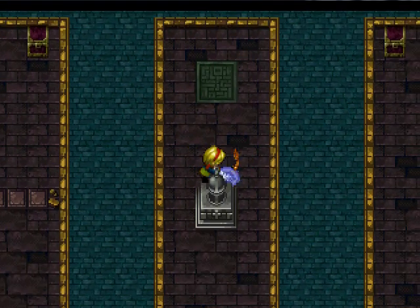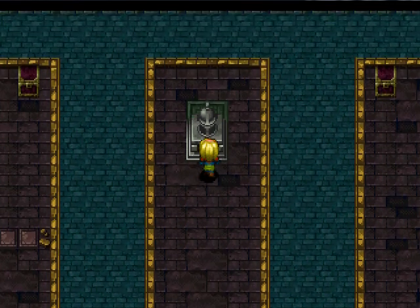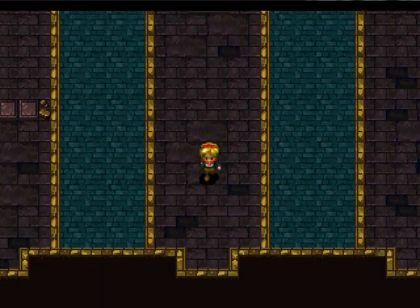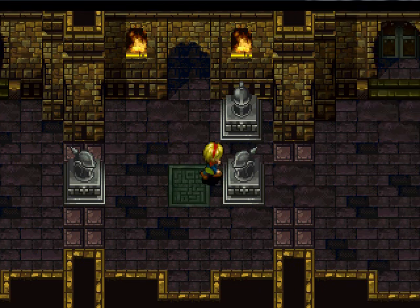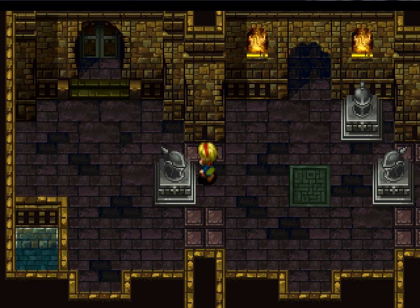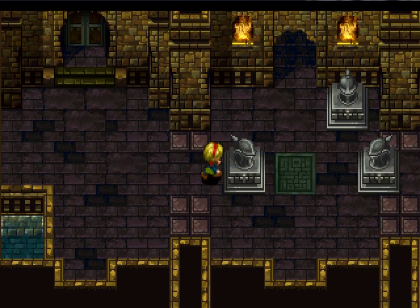Let's get this fire out of the way, because apparently we can't push the statue through fire. Let's go ahead — still have to do the left room first; there's a chest over there we can get. Let's go ahead and grab that first.